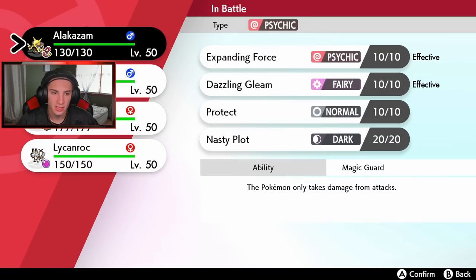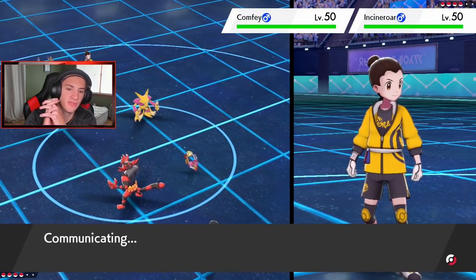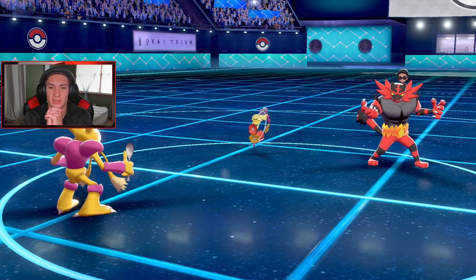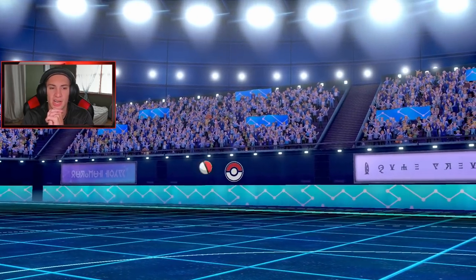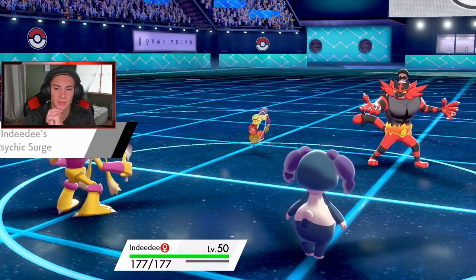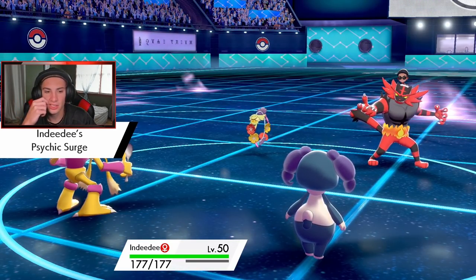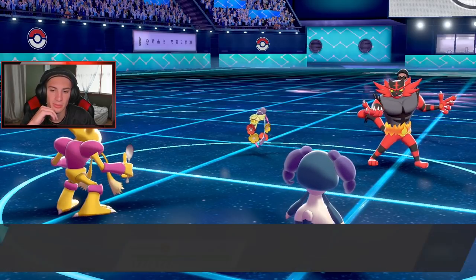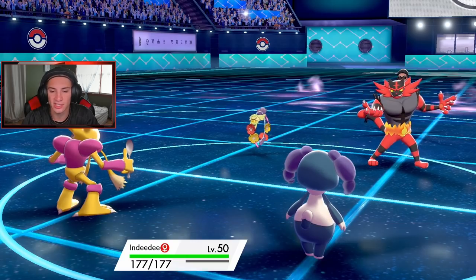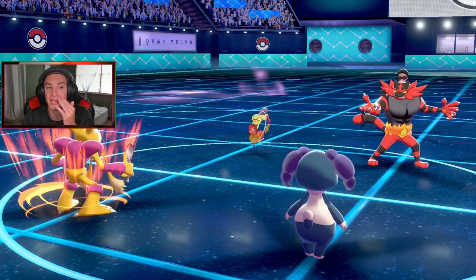I'm going to fight here, set up a Nasty Plot and go into Indeedee. He's got to be going for a Fake Out onto my Alakazam slot. I'm going to drop Corviknight back. He swaps in Comfey for Rillaboom. We set the Psychic Surge so no Fake Out is going to come through. The Fake Out comes out, Alakazam's Protect blocks it beautifully. We get up the Nasty Plot - hopefully Comfey doesn't touch me and I keep my sash, then I can just Dynamax and roll from there.